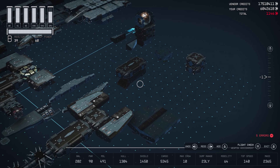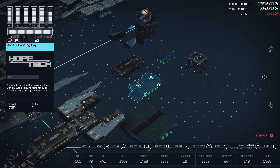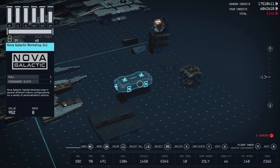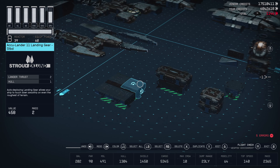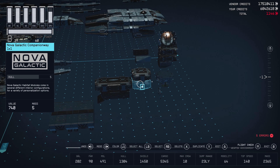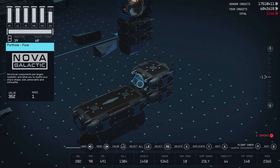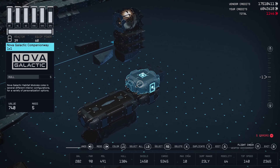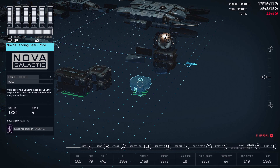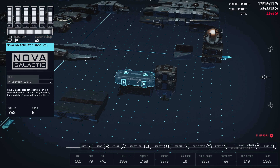Now that that mess is over with, we're going to go ahead and drop our Hope 4 landing bay. We're going to plop on our Nova Galactic Workshop 2x1. Nova Galactic Companion Ways are going to get attached — one to the back of our workshop and one on top. Throw that porthole four right on that second Nova Galactic Companion Way. And the NG20 landing gear right on the bottom of that Nova Companion Way attached to our workshop.